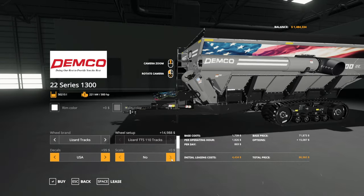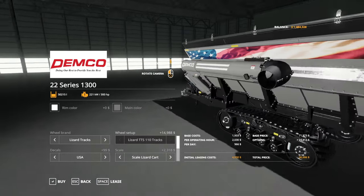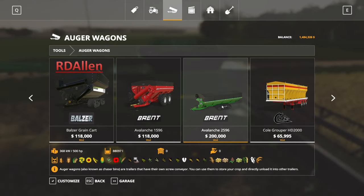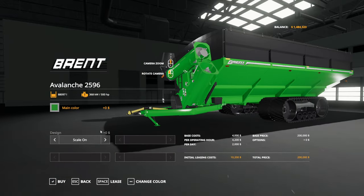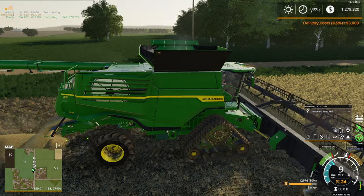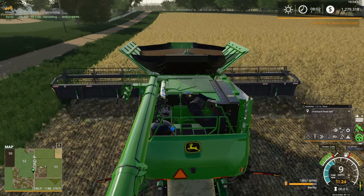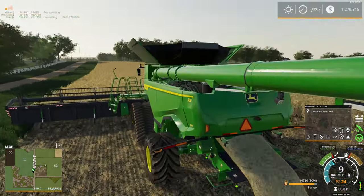USA design decal, electric tarp, front chain, rear hitch, oversize sign — yeah, just put all the options on it. But I wish it was a little bit bigger. What else do we got? The Brent Avalanche 2596 — yes! This also has 3D tracks. This might just be the one to go with for this combine. The biggest combine in the world probably deserves the biggest grain cart — correct me if I'm wrong. Is there any combine bigger than the John Deere X9 1100?